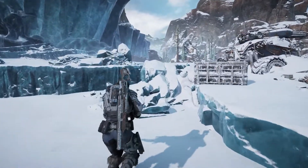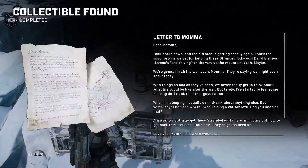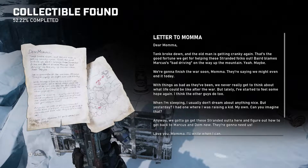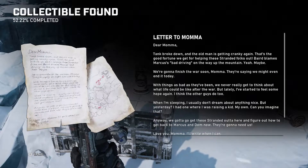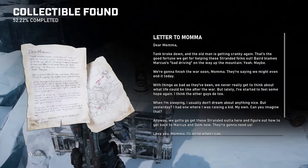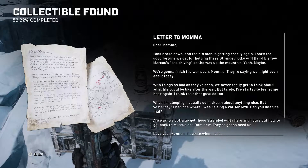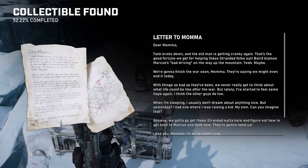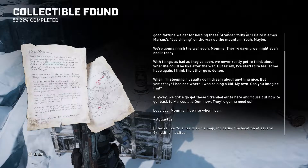This music. Hope this thing's worth a look. Letter to Mama — Dear Mama, tank broke down and the old man is getting cranky again. That's the good fortune we get for helping these stranded folks out. Baird blames Marcus for the bad driving on the way up the mountain. We're going to finish the war soon, Mama. They're saying we might even end it today. With things as bad as they've been, we never really get to think about what life could be like after the war. But lately I've started to feel some hope again. Yesterday I had a dream where I was raising a kid. My own. Can you imagine that? We got to go get these stranded out of here and figure out how to get back to Marcus and Dom. Love you, Mama. Augustus.